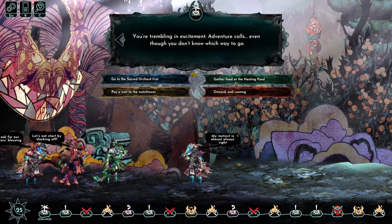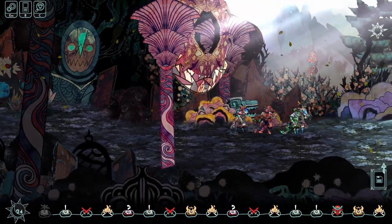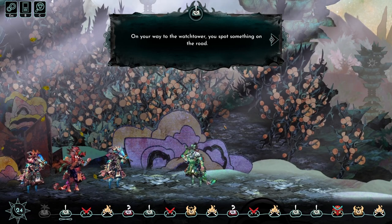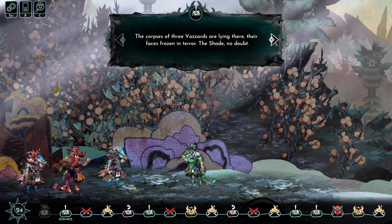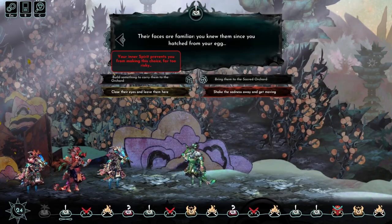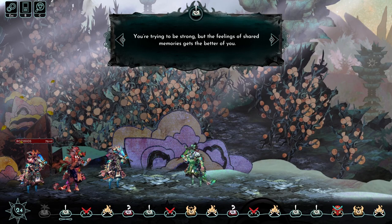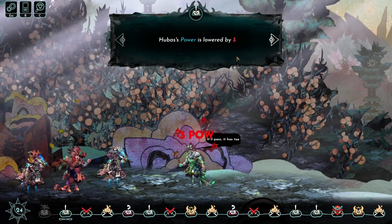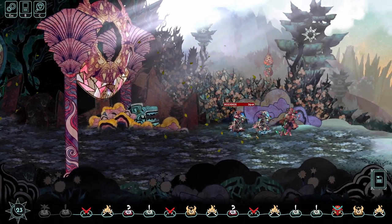We're just going to go ahead and pick one. I picked gather food at the nesting pond, which seemed okay. Let's try to pay a visit to the watchtower. The front two swapped around. On your way to the watchtower, you spot something on the road — the corpses of three vassars lying there, their faces frozen in terror. The shade, no doubt. Their faces are familiar. You knew them since you hatched from your egg. No one has any traits yet, so we can pick stuff — shake the sadness away and get moving. You're trying to be strong, but the feelings of shared memories gets the better of you. You didn't even close their eyes. This is what failure of these events looks like, and yes, they can have permanent effects on your characters.